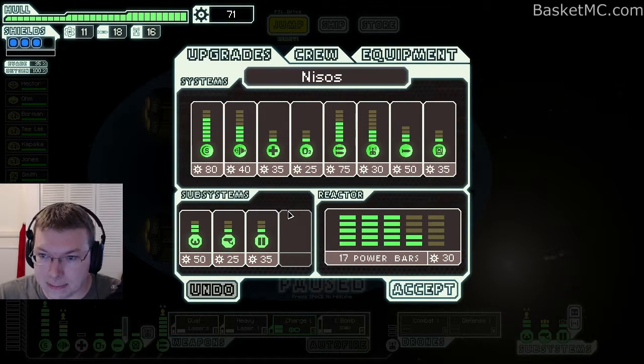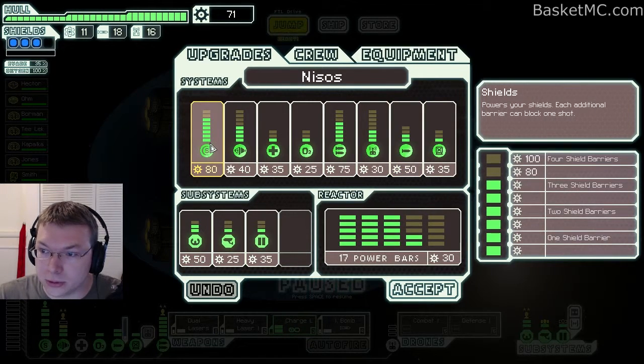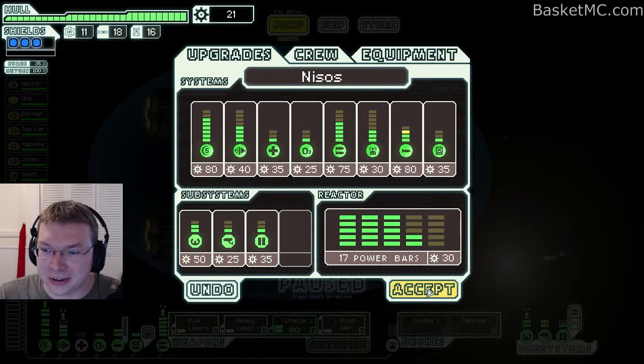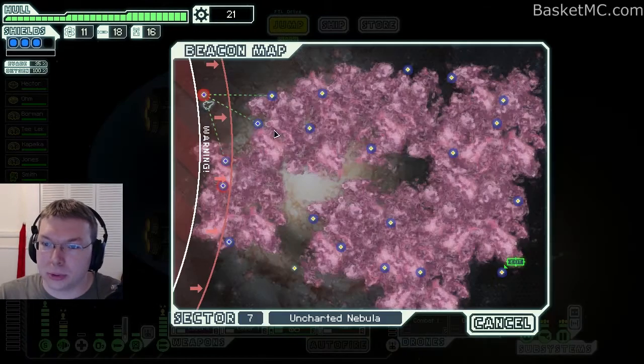Everybody should go back to their spots. Look at the ship — we can upgrade. I can't believe our weapons aren't all that powerful yet. I'm hoping we can find some weapons in the sector before we get to the next one. Let's upgrade this. We could save up for more shields but that's a lot of saving up. Let's do one upgrade here. We have 20 — do we want to spend that on anything? No, we can't. Jump to here.